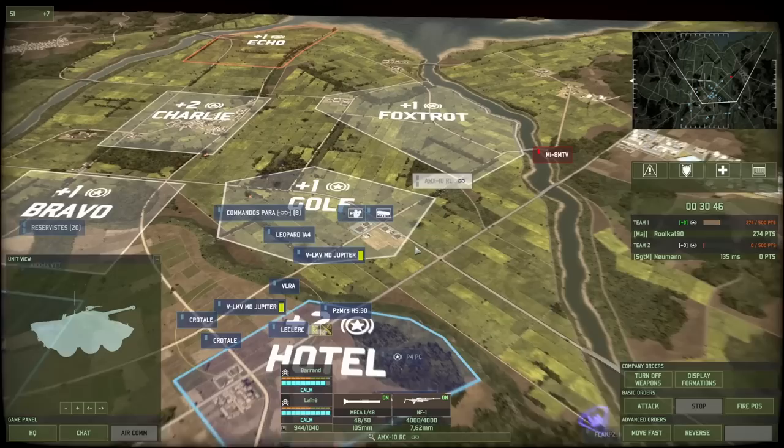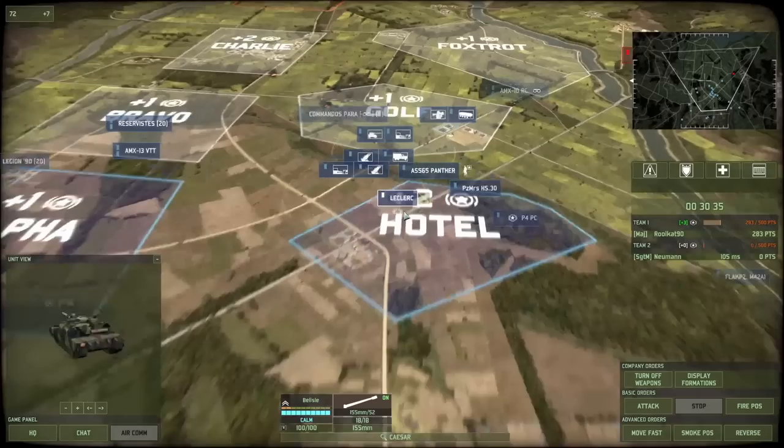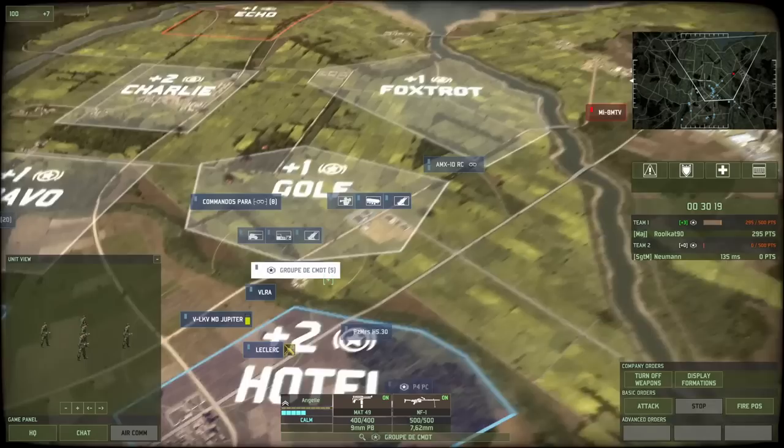One Crotale has been fixed, the other one has been resupplied. Time to start dealing with that MI-8 on the right, and also bring in a CV. I'm already ticking plus 3, and much to my surprise he still hasn't captured Charlie. At this point I'm kind of expecting that thing to come in at any point, so I'm just shelling the general position where the CV might go in Charlie. But hey, if he wants to let me tick plus 3 for this long, I'm all for it.